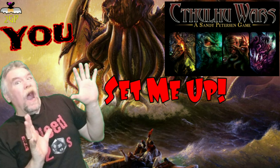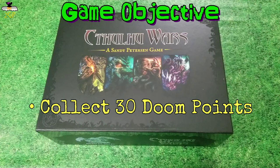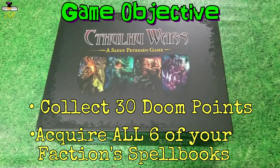Since you've seen the setup, let's just jump right into this. The first thing I want to do is explain the object of the game. The object of the game is getting to 30 doom points. But you also have to have all six of your faction's spell books, and when that happens, the game is over.